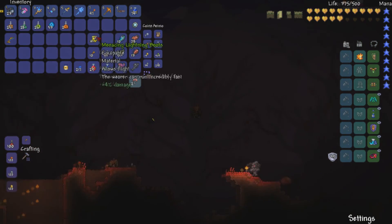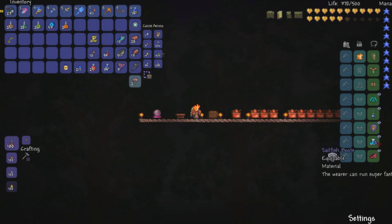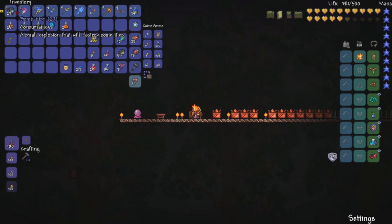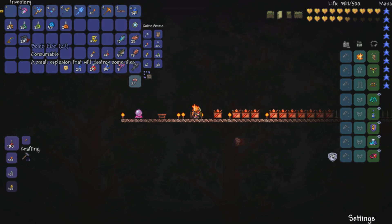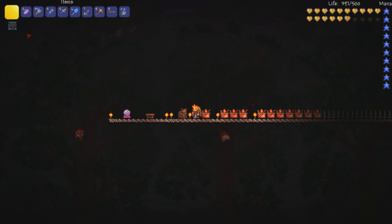So that is the bomb fish and the sailfish boots. Sailfish boots come from wooden crates from fishing. Bomb fish you're just randomly going to get while fishing. They're kind of rare-ish — I haven't gotten that many, but it might also depend on exactly where you fish.